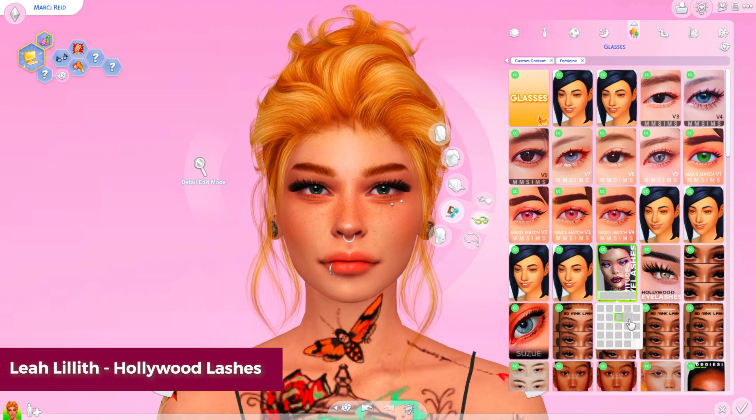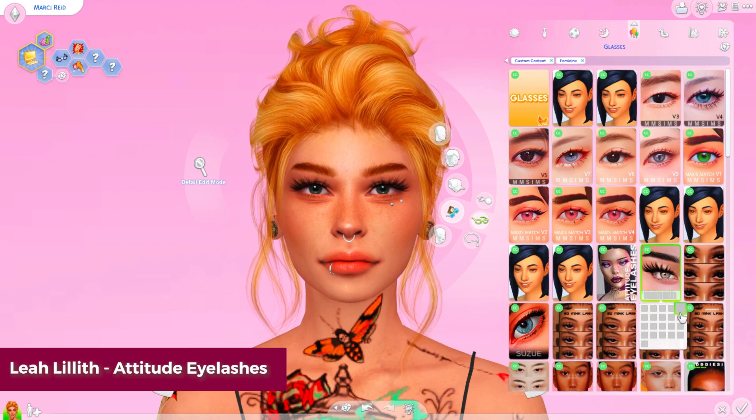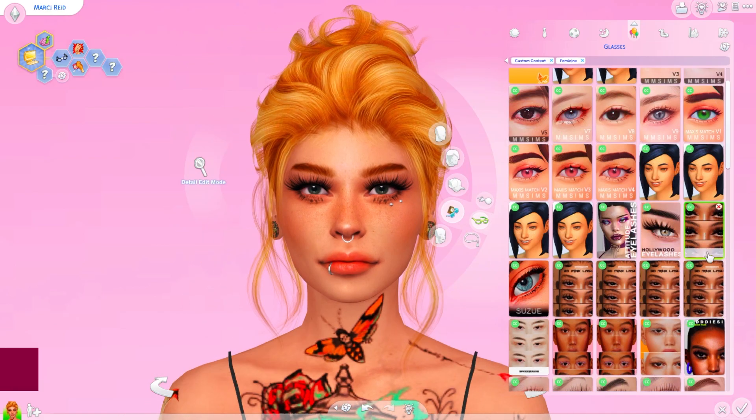Leah Lilith also has a couple of sets that are really, really amazing. Leah Lilith is known mostly for their hair, but they've got some really nice eyelashes — really glamorous ones. I love these Attitude eyelashes, I think they're so cool. For your Sims' party wear, I think these are a perfect set to have.